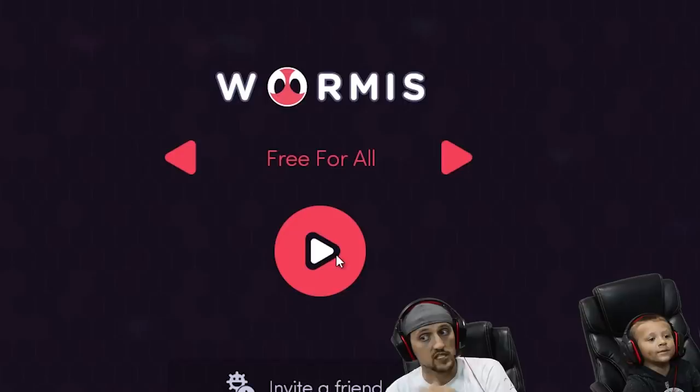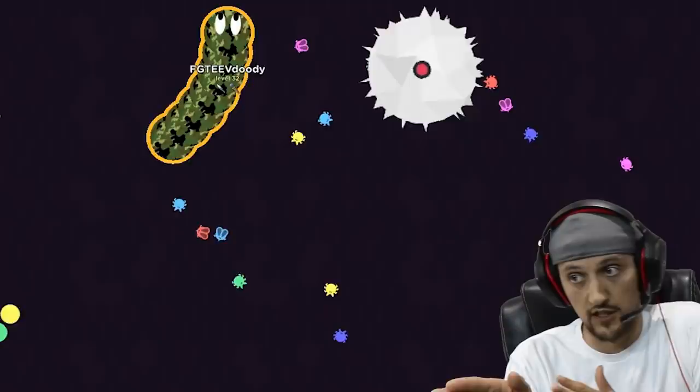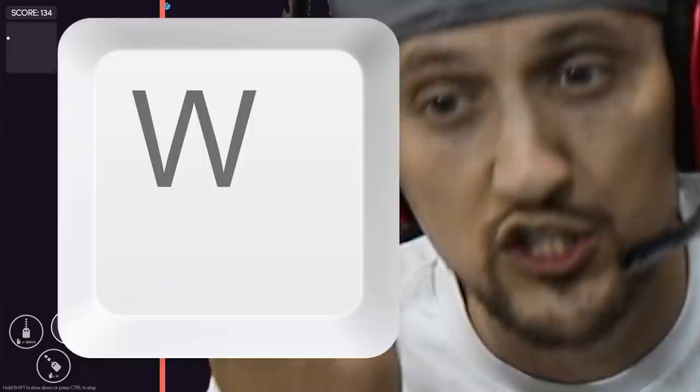I have a keyboard and chase also has a keyboard. Chase is playing first. We're actually sharing screens here. Basically this game looks like slither, but it also has some agar.io type feelings. We got the little spikes - if you crash into those you slow down. You can also eject some mass so you can speed up, and as you speed you lose some mass, just like slither.